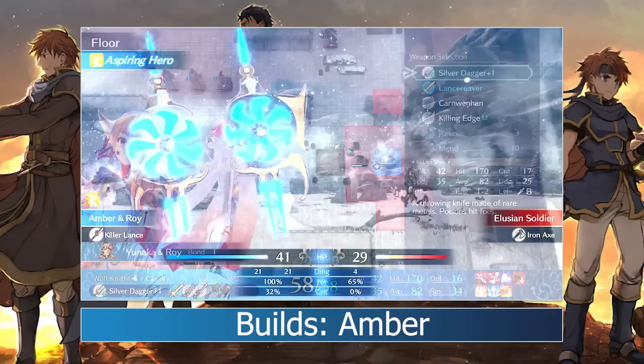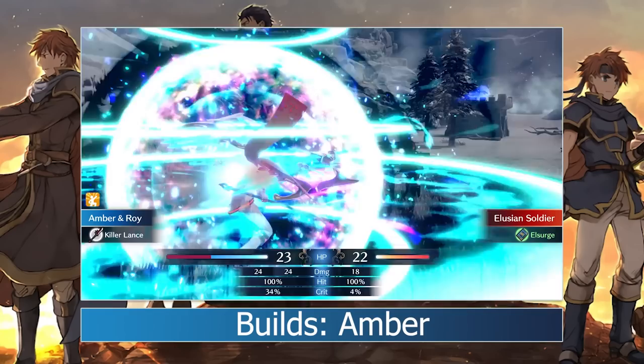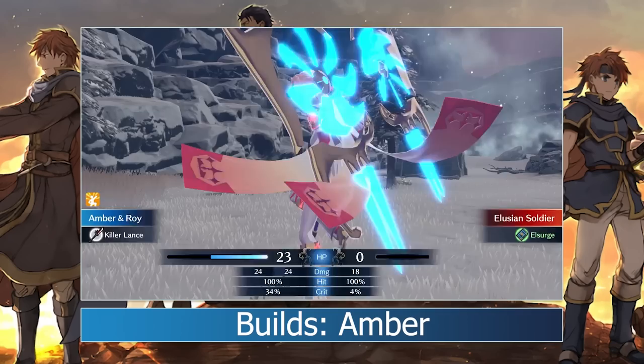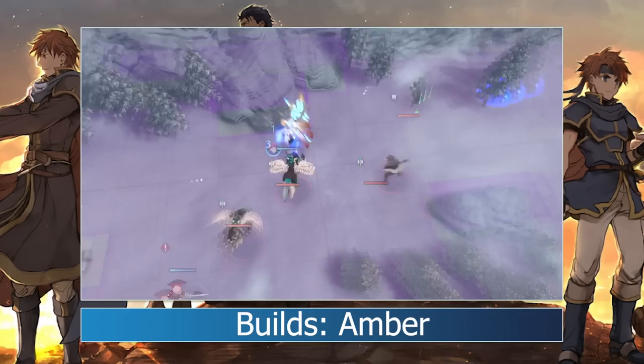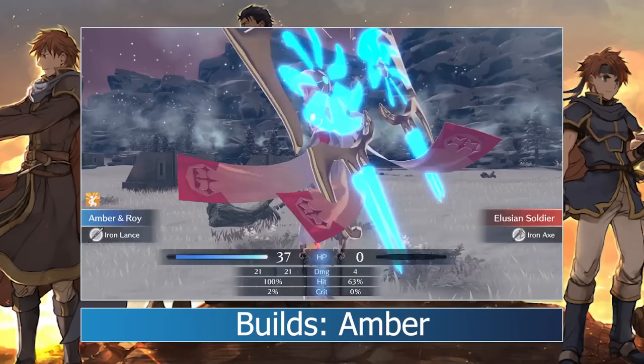Amber gets the same cavalry benefit if you keep him in a mounted class, and on top of that he's got massive natural strength, to the point where Roy might just give him enough power to one-shot enemies. This is rare for units in Engage, but depending on the difficulty and the enemy type, Amber might be able to pull it off. And as much as I hate to say it, that's kind of it when it comes to builds. Not because Roy is bad — that strength bonus he gives can be massive — but because he's not very deep. There's no interesting combos to explore here; Roy is mostly just a portable stat boost.